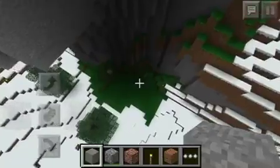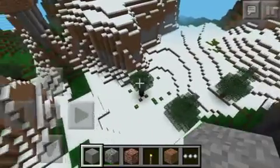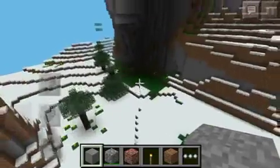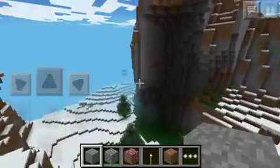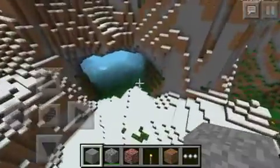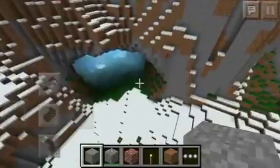There's a ton of coal around on the sides of the mountains, which is good. There's some right over there, too. We come through here and boom, right here. This is really nice because it's really close to spawn, so you don't have to walk very far.